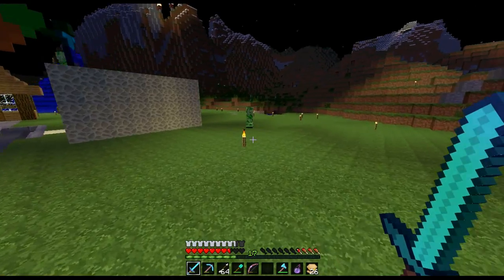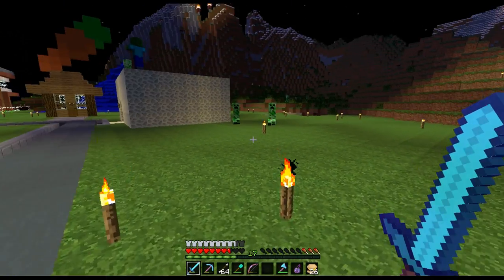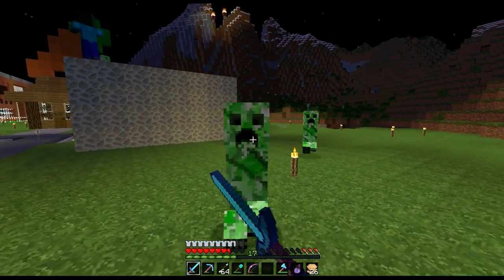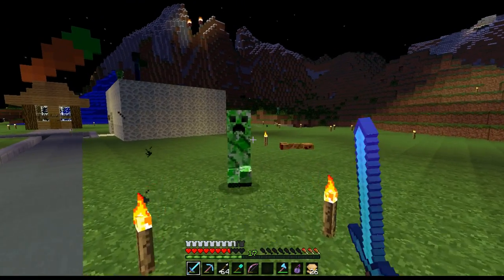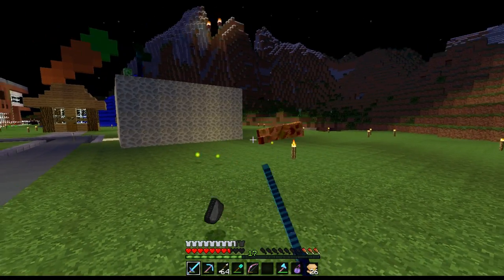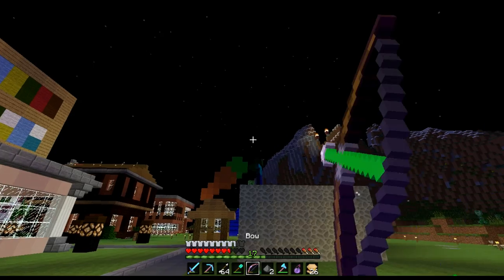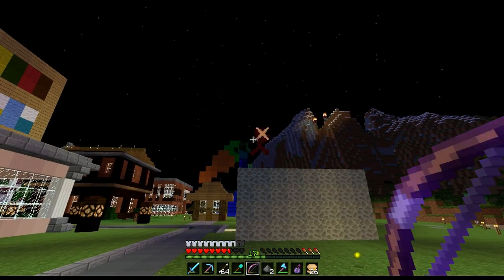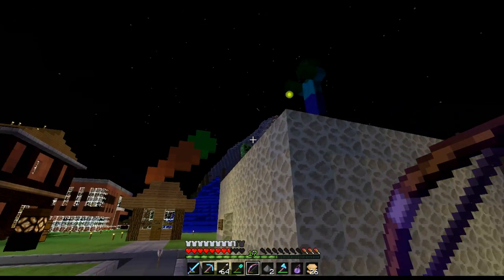What we basically need to do now is go out at night and get rid of any creepers — the last thing we want is creepers blowing anything up. We are looking for a villager zombie; that's what we really need. We'll get rid of the regular zombies. Oh, one spawned right away — he's one! That's quite good.